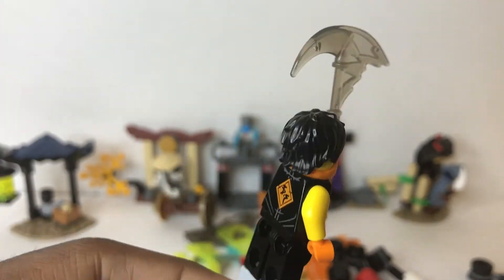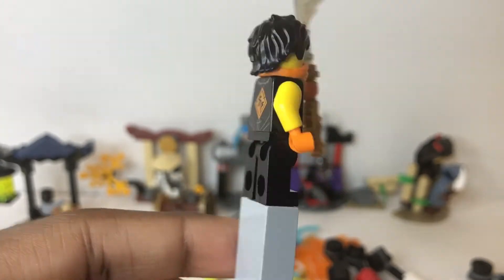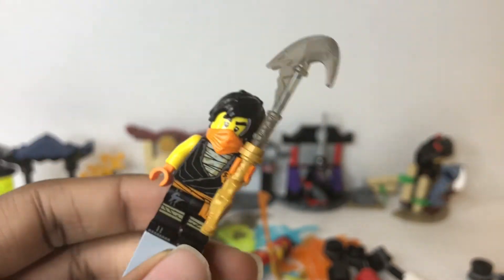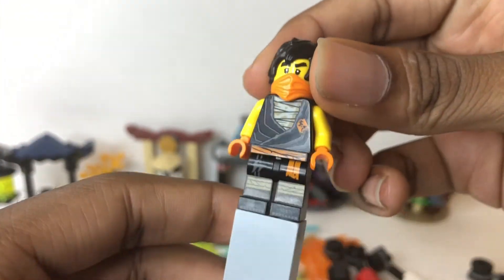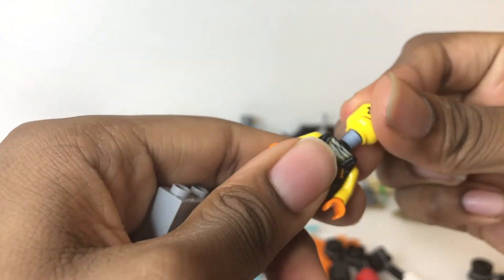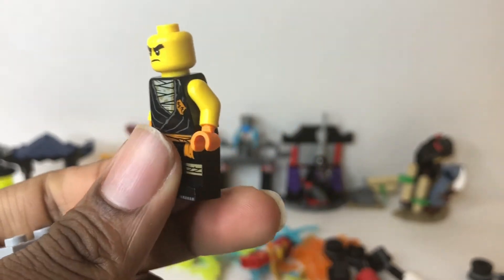Here's Cole — looks very cool, my favorite of the four ninja in these battle packs. The instructions say to give him this earth scythe piece with a dragon hilt. The orange and black look really cool. He has a half mask, which allows him to have his hair on. He has two faces: a little grumpy one and a smile.